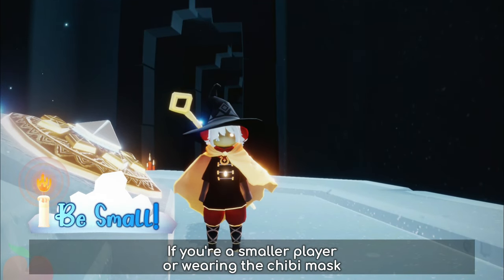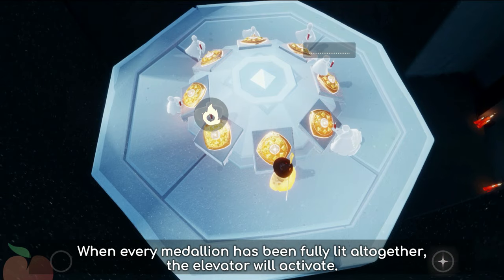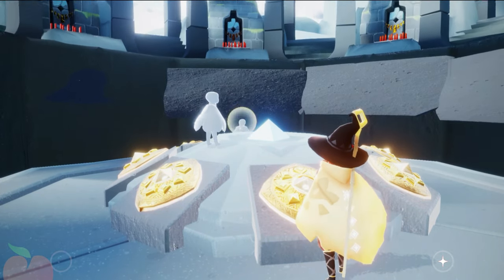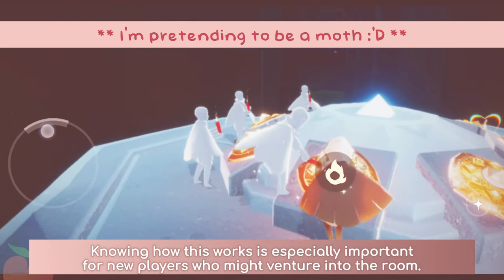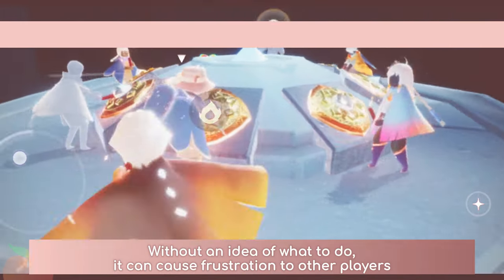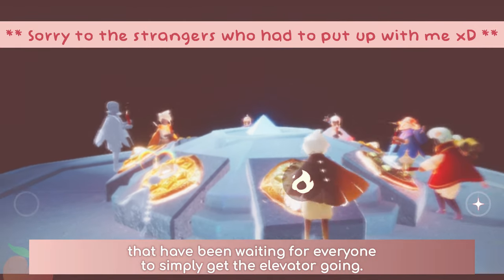If you put your kendo away, or if you are too tall, the medallion will spin back to its unlit state and you'll have to warm it up again. If you are a smaller player or wearing the chibi mask, because your kendo is close enough, the medallion will remain lit all throughout. When every medallion has been fully lit altogether, the elevator will activate. Knowing how this works is especially important for new players who might venture into the room, as without an idea of what to do, it can cause frustration to other players waiting for everyone to get the elevator going.